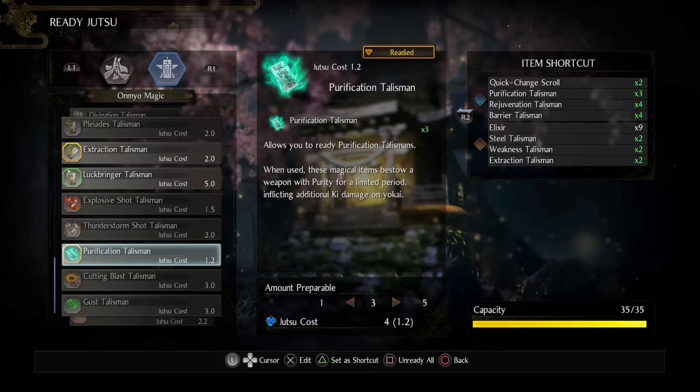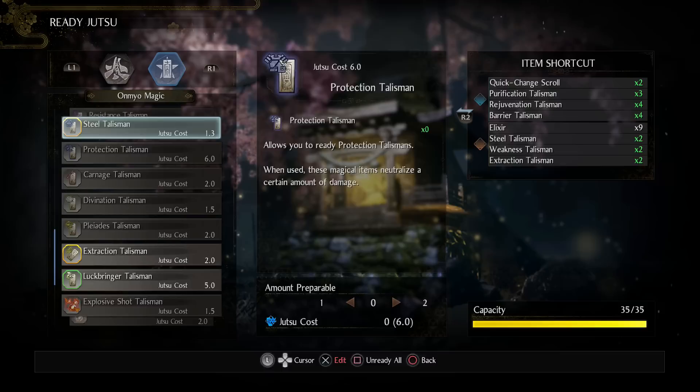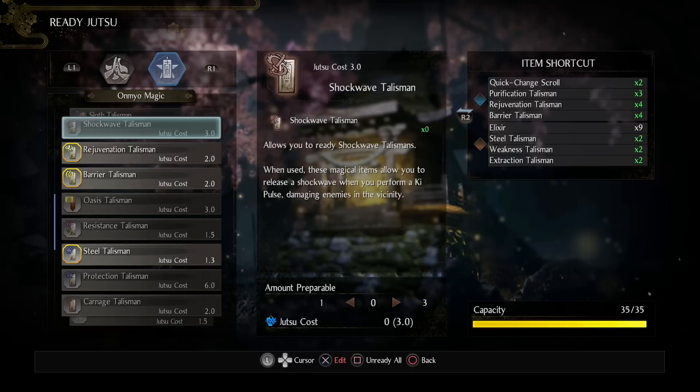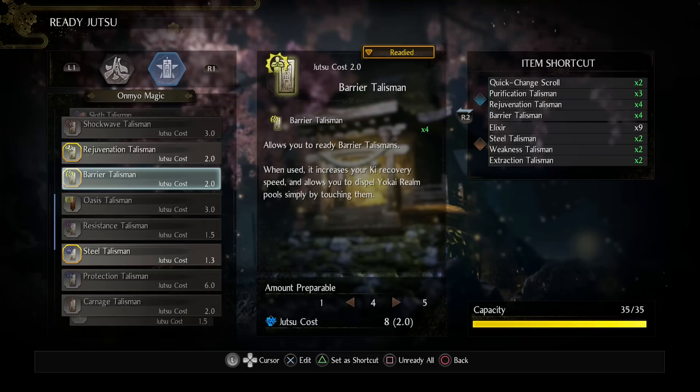For additional buffs, the Steel Talisman makes sense for a tanky build, but I normally don't feel like I need it. I'll take it off and grab more Rejuvenation or Barrier Talismans. For Purification you really only need one to start the mission and one for the boss. If you want to apply confusion it's nice to start with one buff, use the soul core to buff your weapon, then apply the second element quickly.